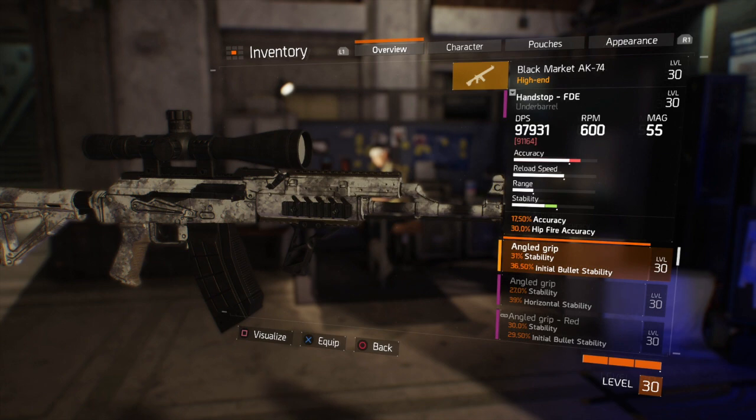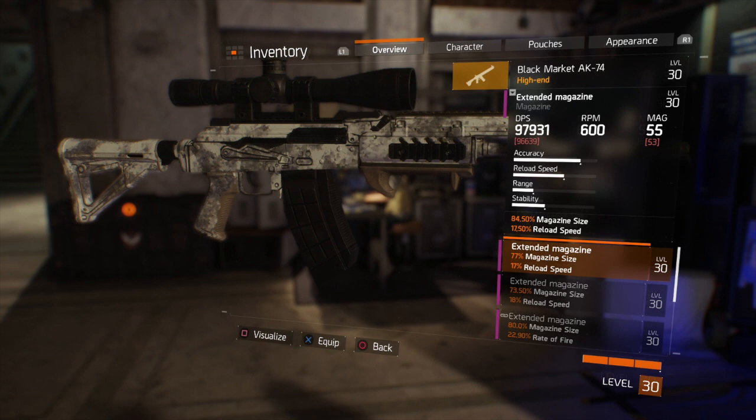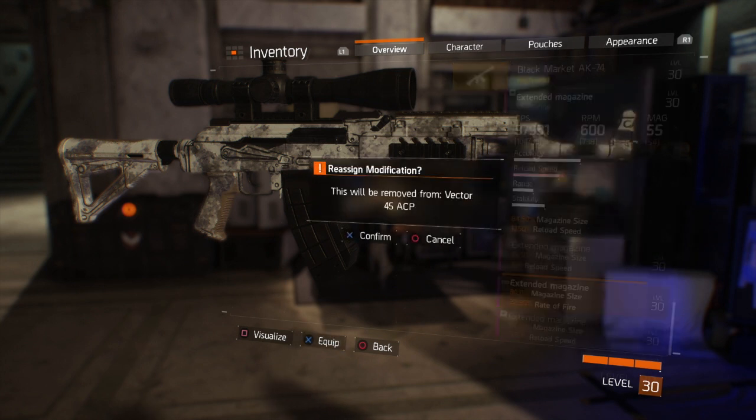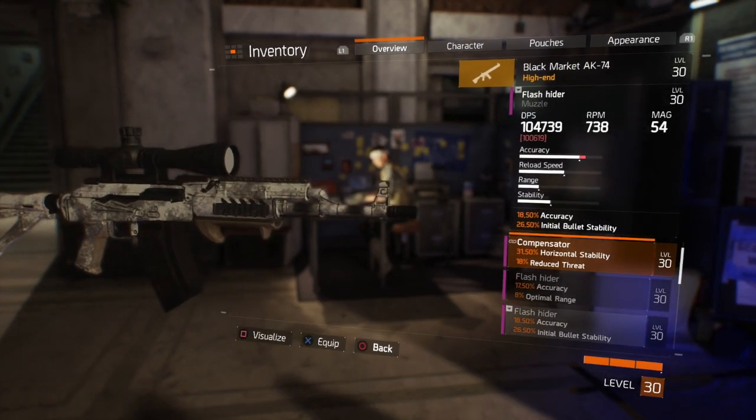I might stick that angled grip on my Vector. For magazines, you'd be surprised — if I put this magazine on, my DPS actually drops a little. But if I go up to this extended magazine it puts my DPS up to 104,000. So I'm going to take that off the Vector and put this one on instead.